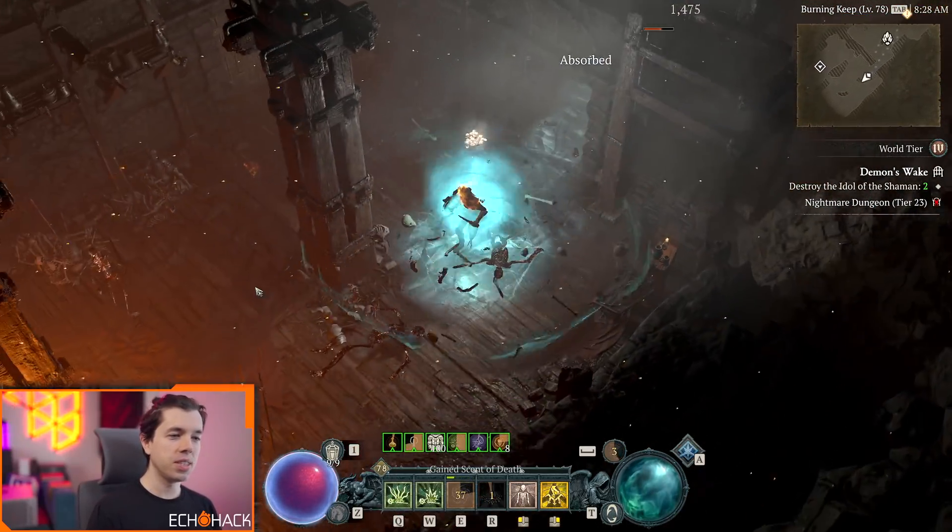We have Grim Harvest with Corpse Explosion. Grim Harvest gives us 6 Essence every time we explode a corpse, and there don't have to be any enemies on the screen to do that. Six Essence isn't a ton, so we don't want to just sit and explode a billion corpses before the next pull. We can equip Embalmer — every time we consume a corpse, we have a 30% chance to get a Blood Orb. We can also equip Potent Blood, which gives us 20 Essence. If you do the math — roughly one Blood Orb per three corpses, which is 20 Essence divided by three — that's basically doubling the effectiveness of Grim Harvest.